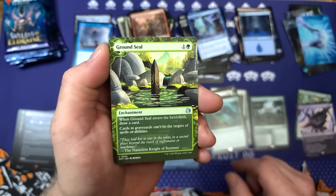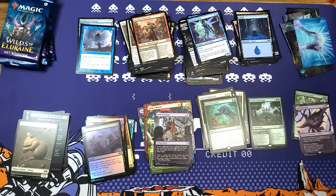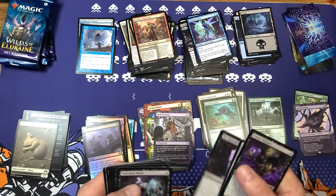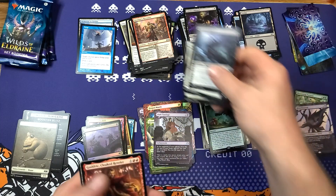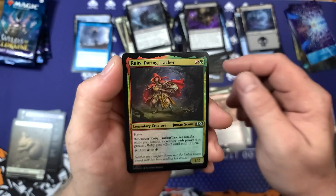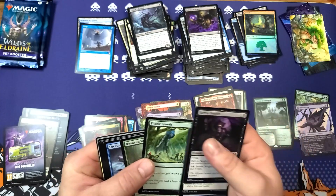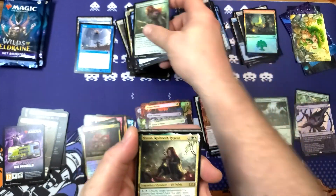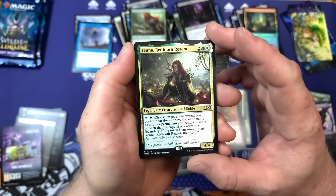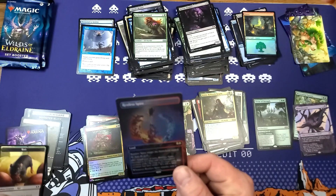Oh, that pack opened weird — here we go, mythic number two is coming right now! This has happened fairly often — three times in the channel's existence — we got rares right off the bat. Feral Encounter — nope, that's it. Dark Tutelage. It's only happened like three or four times in the entire existence of this channel where a pack opened weird and we pulled serious heat. Godrick, Cloaked — Dawn of Hope. Ruby Darling Tracker — oh my goodness. Titanic Growth, okay.